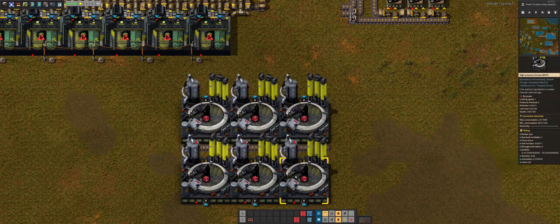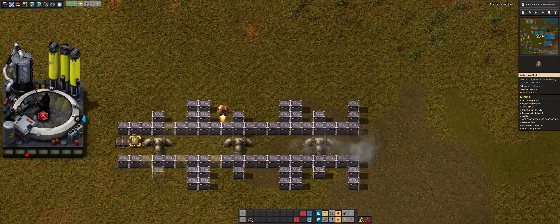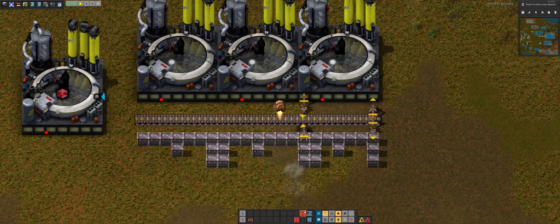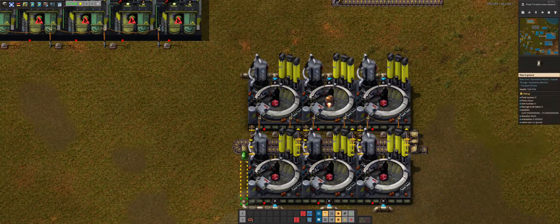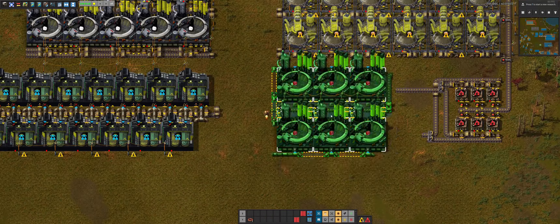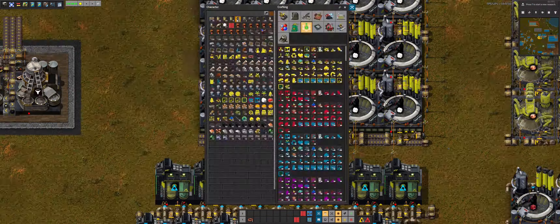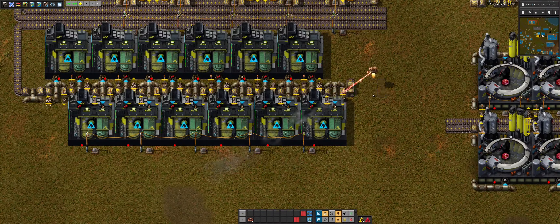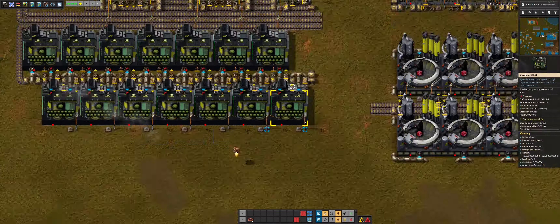What I did was actually finish the seaweed part first and then blueprinted that. You can see me here pretending that the high pressure furnaces are boxes, but quickly realizing that was a dumb idea. We're making good progress at this point, and now we're working on kind of like the inner bus.